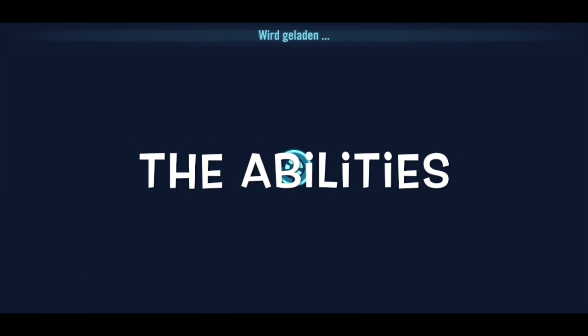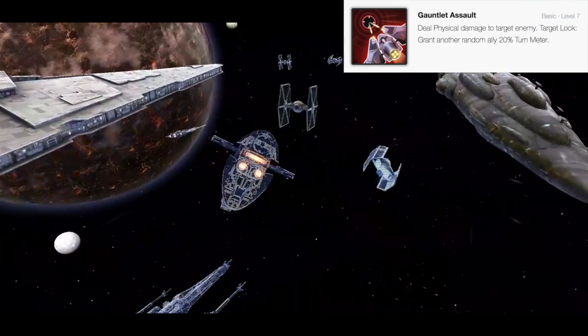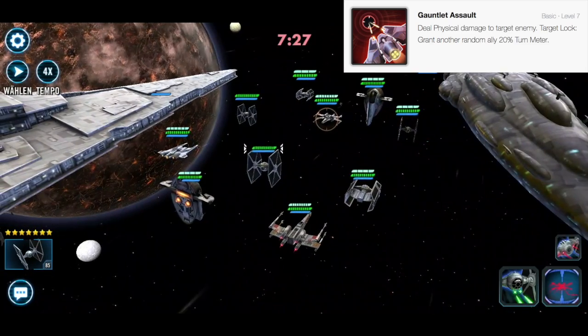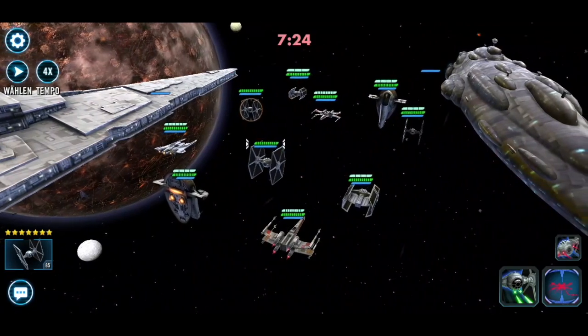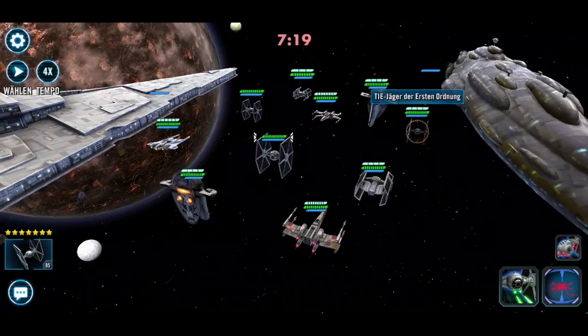Let's start seeing some gameplay footage and talk a little bit about the Gauntlet Starfighter. The Gauntlet Starfighter is an Empire support ship. Its basic attack is Gauntlet Assault — it deals physical damage, and if there's a target-locked enemy you can grant another random ally 20% turn meter. More turn meter is always welcome; the more turn meter you have, the more turns you can take.